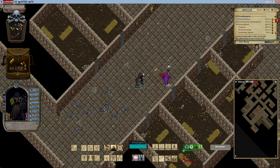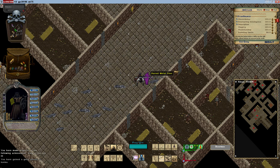In PvE, adapting to the enemy's resistances and strategically choosing spells can turn the tide of combat, making knowledge and adaptability key components of a mage's power.